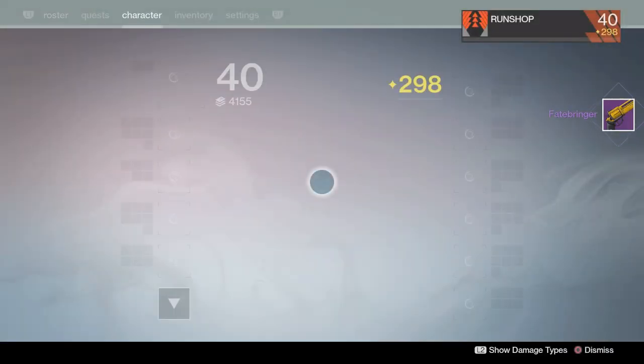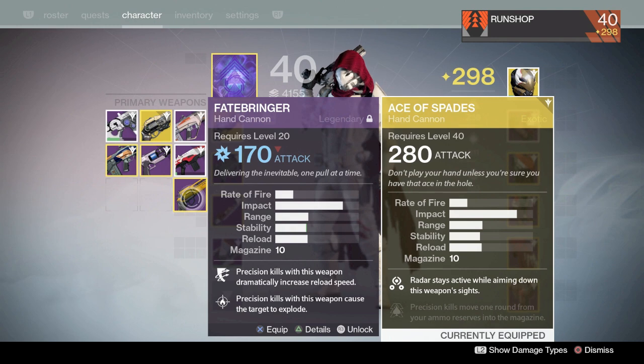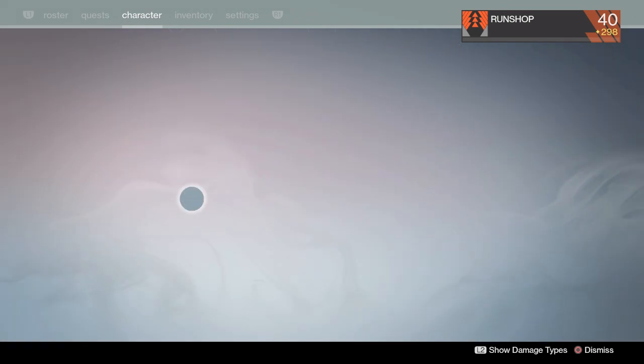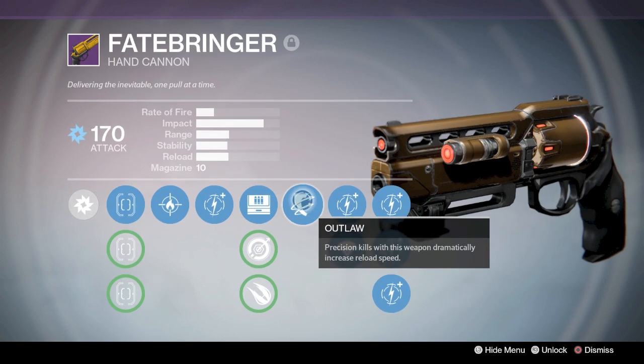The Ace of Spades is an awesome gun. I'm going to compare it to Fatebringer here — it is not quite as good as Fatebringer, but they are basically pretty much identical in stats: rate of fire, impact, range, stability, reload, magazine. The radar stays active on the Ace of Spades, which is always an awesome perk to have. Precision kills move one round from your ammo reserves into the magazine, just like the Black Spindle did before they changed Black Hammer.